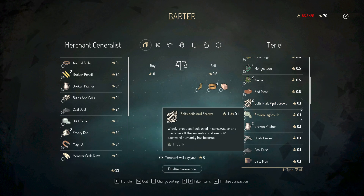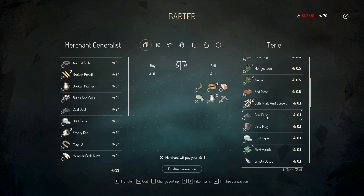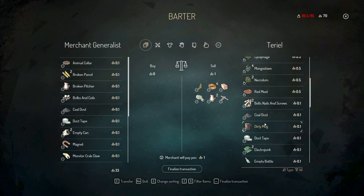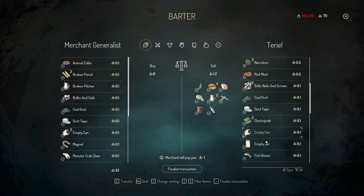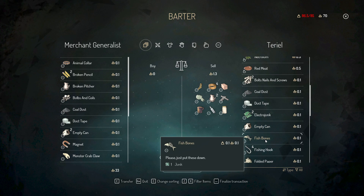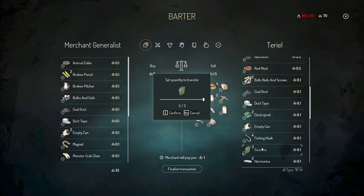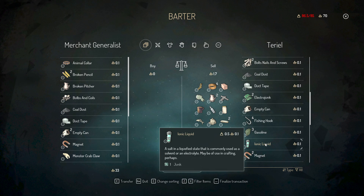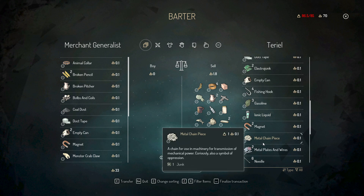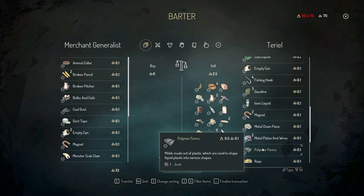I'll just keep the bolts, nails and screws. Picture — I'm pretty sure I don't need. Dirty mug. Tuck tape — I'll use that, I'll keep it. Empty can. Fish bones. Gasoline, maybe I'll keep it. Harmonica, I won't keep. Ionic liquid. Crafting matchbox — it's a little bit harder in the beginning to do this.